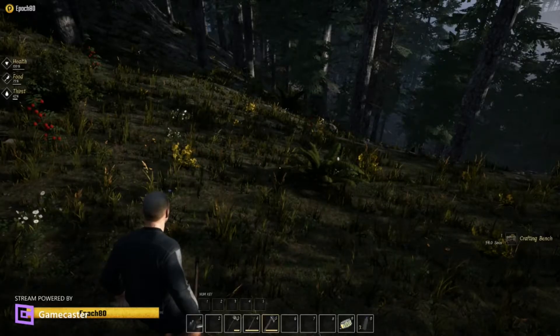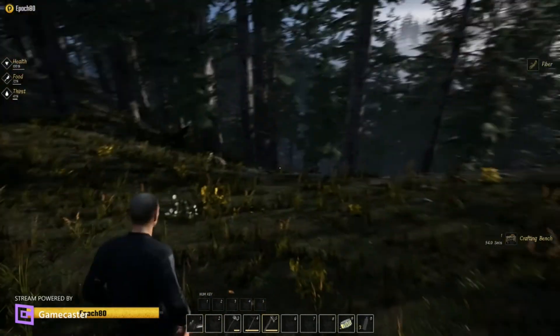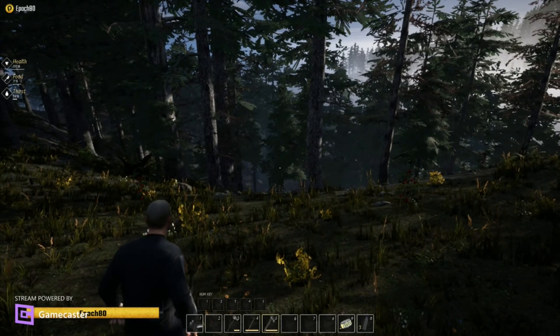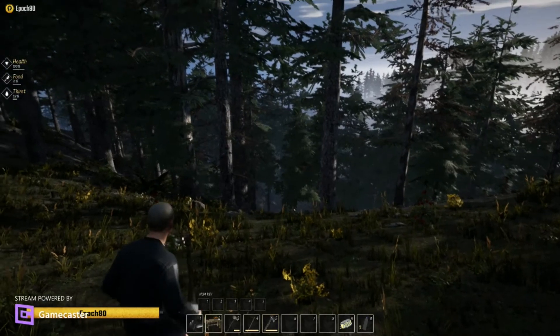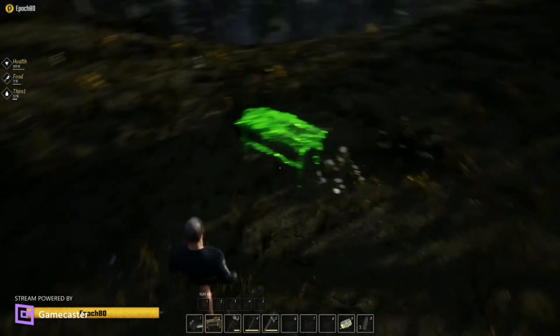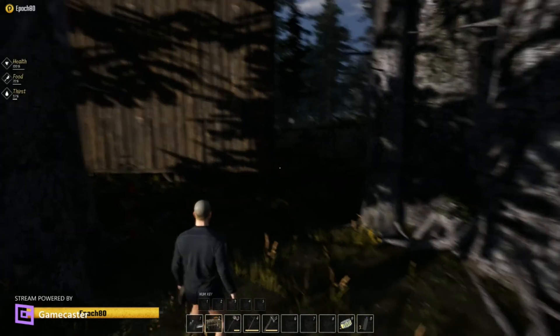Click our crafting bench — this takes 60 seconds to craft, so we're going to skip through this pretty quick and we'll be right back. Okay guys, we're back. If we go into our inventory you can see our crafting bench, so we'll put it down. Next thing you want to do is place your crafting bench and you can put it anywhere.